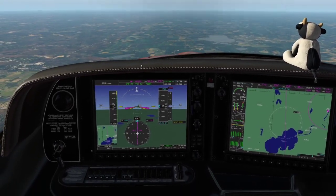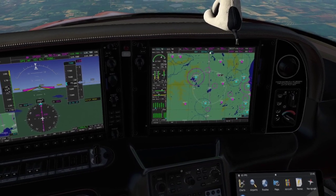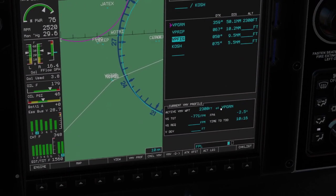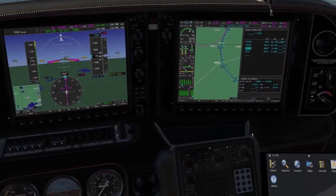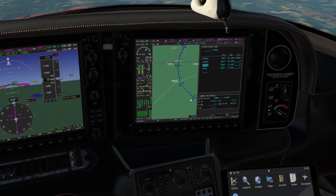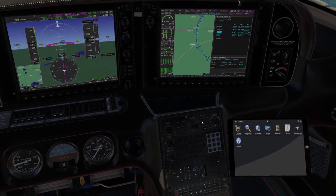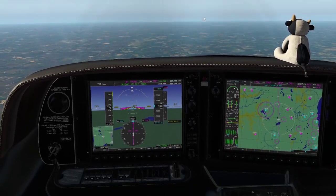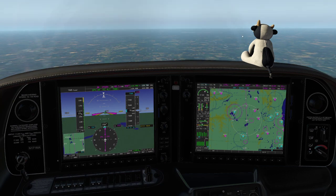Next thing to worry about: top of descent. On the map you can see a small dot marking top of descent. The flight plan page shows our active VNAV waypoint — 2,300 feet at Green Lake — target vertical speed 770 feet per minute, 10 minutes to top of descent. I like to descend at 800 feet per minute, which is close to 770. I'm going to pause the track and go exterior to look at this aircraft before getting ready for the descent to Green Lake.